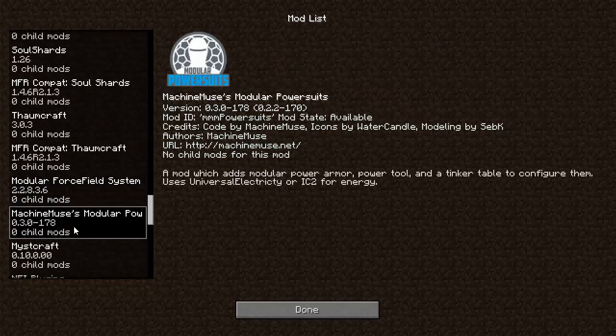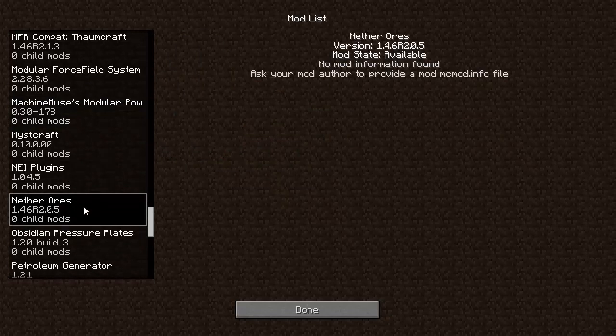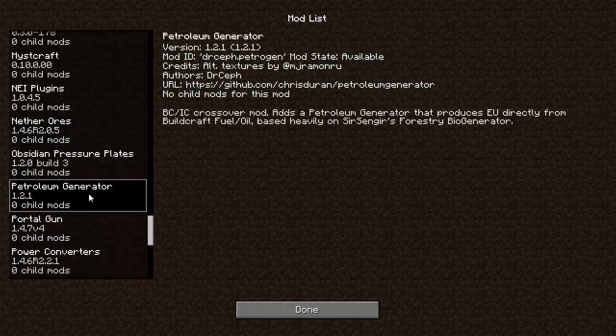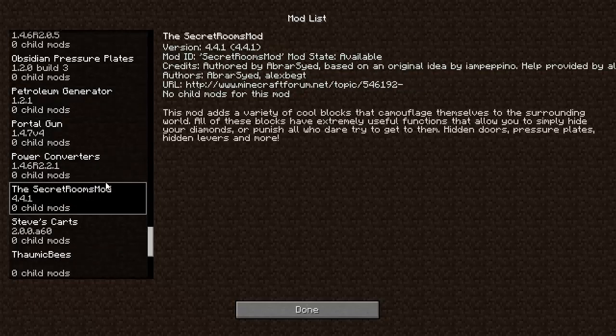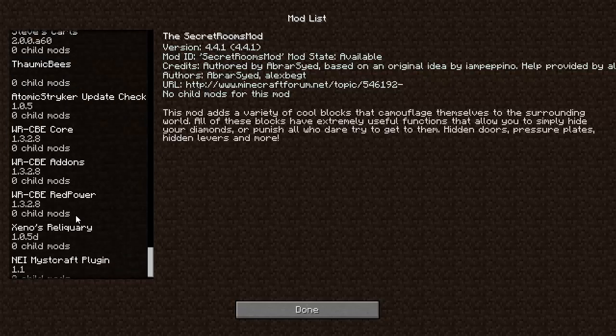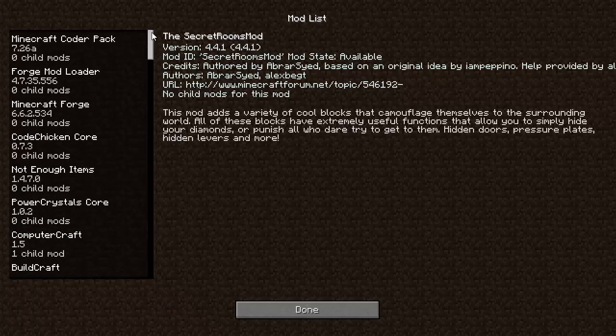Thumbcraft, MFS, Modular Power Suits — I think that's in Direwolf 20 already, but that's a pretty cool mod. Nether Ores — yeah, that's awesome. I think that's made its debut in a couple of other mod packs, but it hasn't been included in Direwolf or the Minecrack packs, but it's back in there. Petro Generator was in Minecraft, but it's now in the Ultimate pack. Power Converters, Secret Rooms was in Direwolf 20. Black McBees, Wireless Redstone, NEI. So that's it — it's not a ton of new mods, but there are some cool ones. I really like the list for the Ultimate pack.